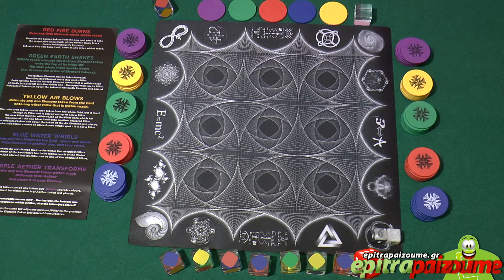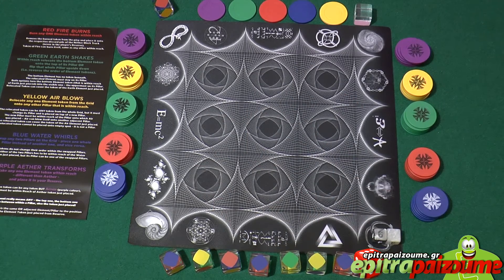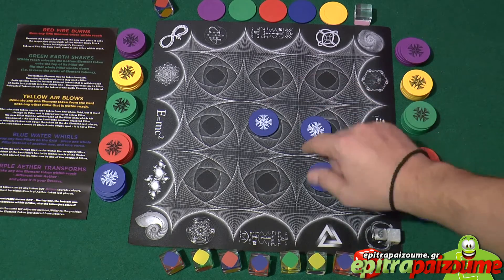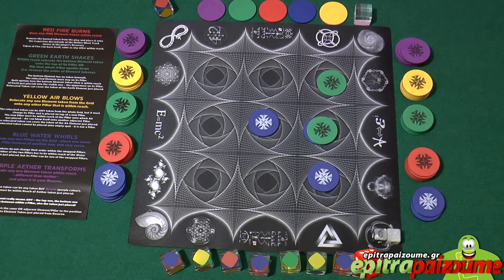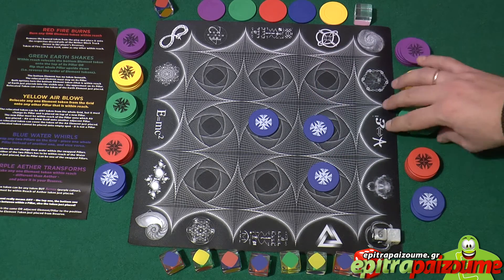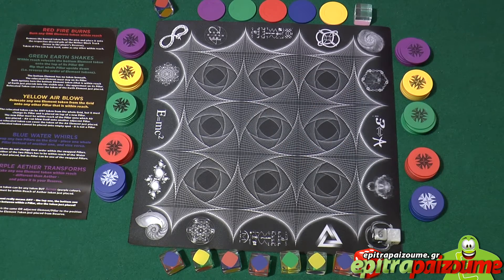Some basic terms we need to familiarize ourselves with are the grids and the goals. The grid is a 3x3 with 9 possible positions to place your elements. You can place them on the various slots and on top of other elements. This is coming from your reserve, so you need to carefully think how to use them.